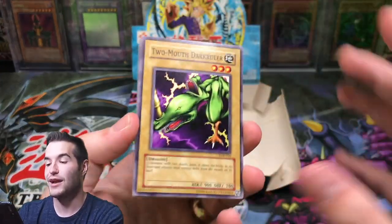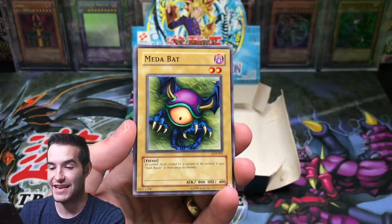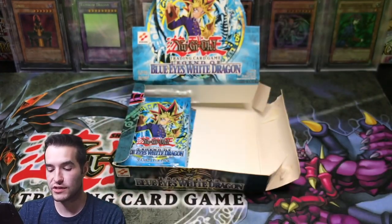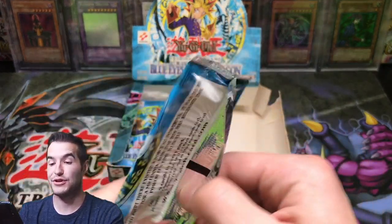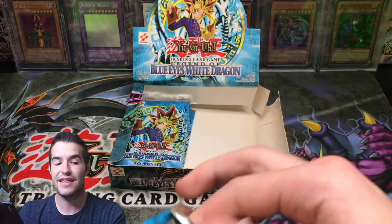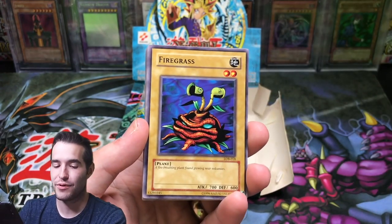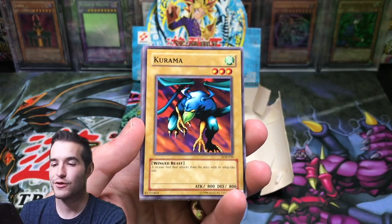How do you even top this? We started 0 for 7 on foils and now we've pulled two Ultra Rares - Exodia and Blue-Eyes - in the last couple packs. Like, how do you top this? Two-mouth Dark Ruler, Armored Starfish, Sandstone, Metal Dragon. And by the way, a viewer sent us these packs to open for him - and he said the one card he actually wanted was Blue-Eyes. He got it! Mammoth Graveyard, Firegrass, Dark World Throne - who really cares if you can get a Blue-Eyes?